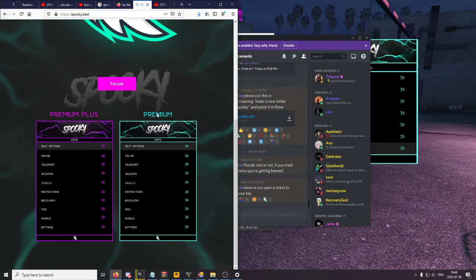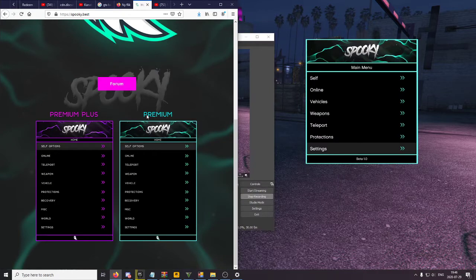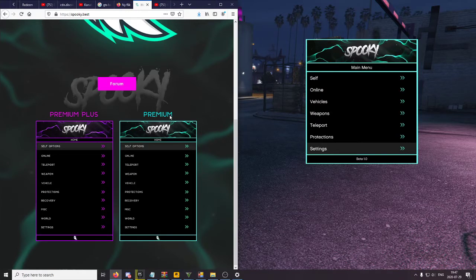We have two menu levels: the Premium and the Premium Plus. I'll be showcasing the Premium. I'm not sure if Premium Plus has recovery, but the Premium does not — so if you want a recovery menu, go with Premium Plus. This menu is a good starter menu: it's cheap, stable, and a solid pick if you want to get into modding in GTA.